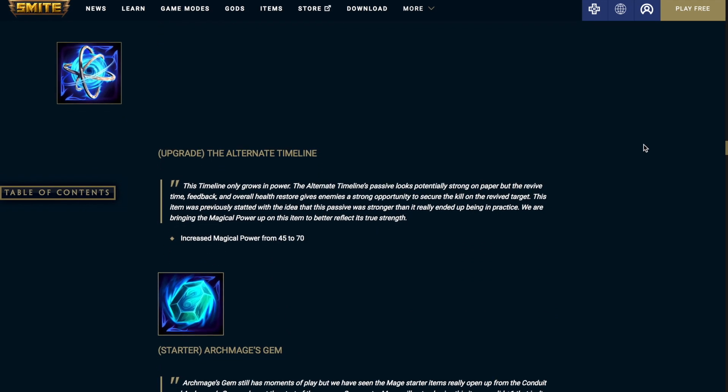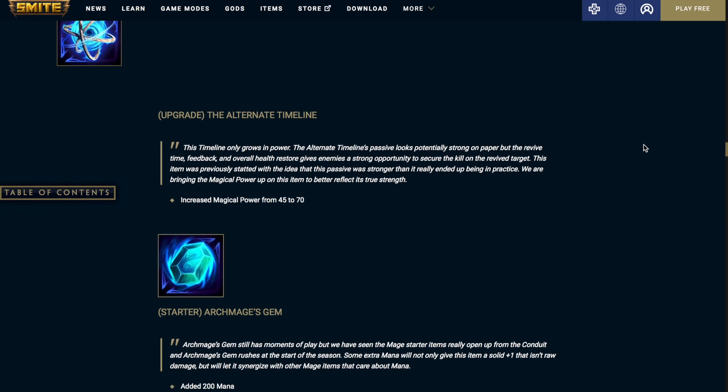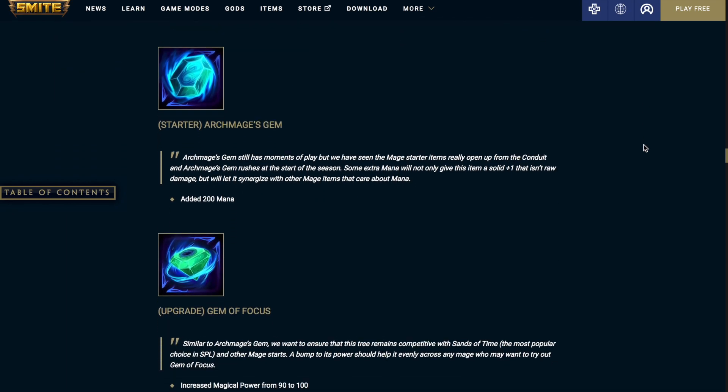The Alternate Timeline: increased magical power from 45 to 70, so a pretty substantial buff. Archmage's Gem: added 200 mana.